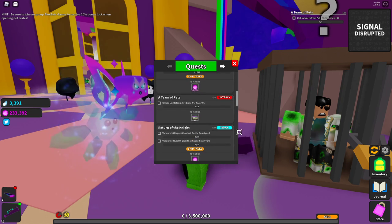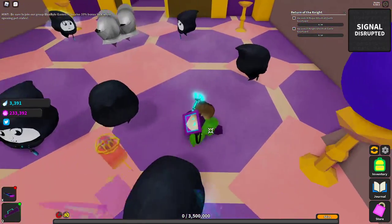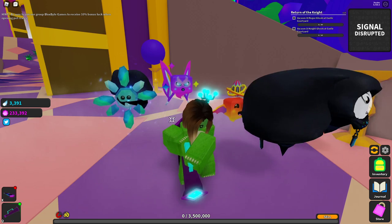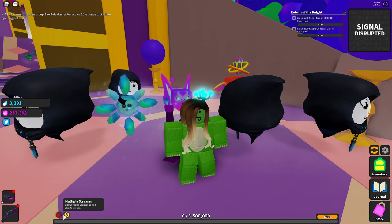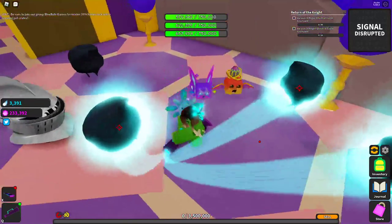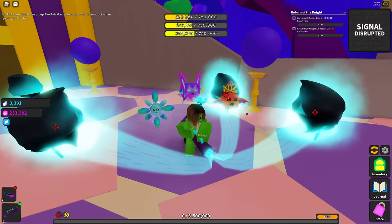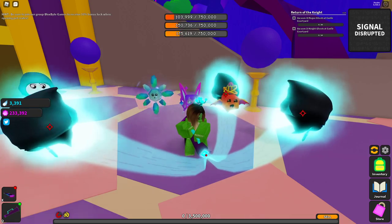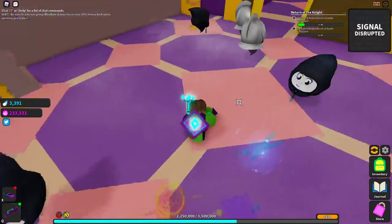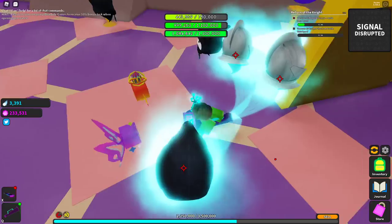I'm just gonna try to do this. Good thing I have a multi-stream because that would be kind of difficult without it. I'm also trying to get a better vacuum from this area because this Disordered Vacuum is pretty weak. I mean, it takes ghosts down really fast, but I think it would be better if it was instant.